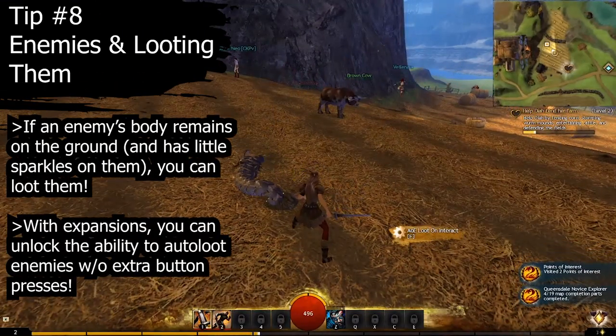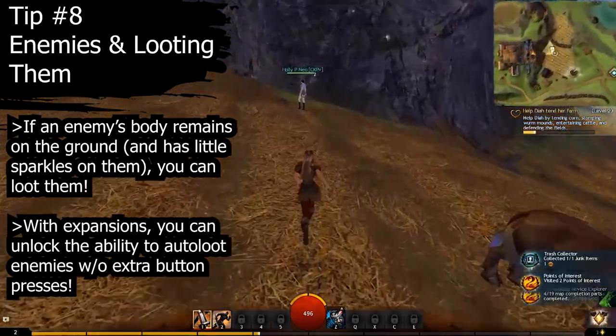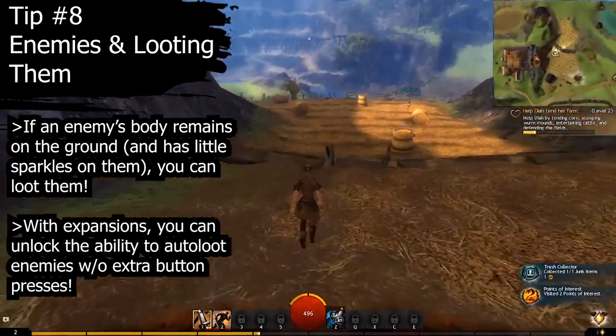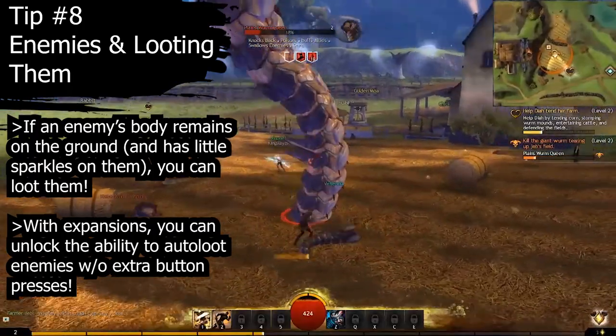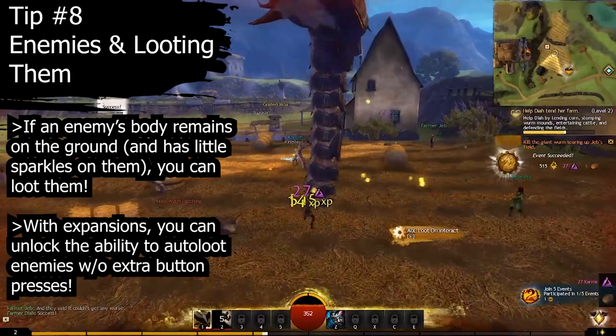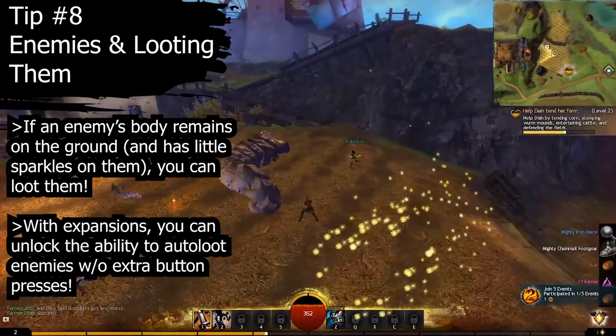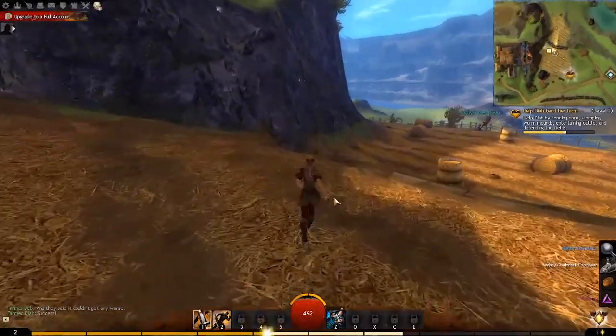Tip number eight: if you still see an enemy's body on the ground several seconds after they die, they have loot on them, and you have to pick it up by pressing F or right-clicking on the body. The tell for when an enemy has dropped loot is a bit more subtle compared to other games, so it's good to get into the habit of pressing F to loot things. You can eventually get the ability to auto-loot enemies without pressing F once you get the expansions.